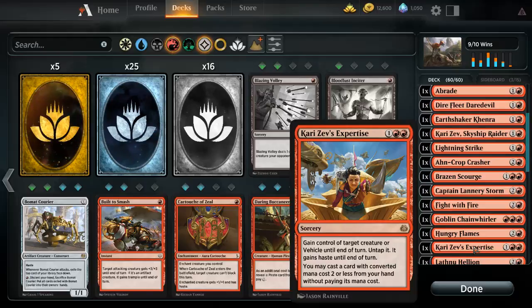This next card is essentially — I gain control of a targeted creature or vehicle, untap it, it gains haste, and I may cast a spell from hand with two or less converted mana cost. I wish the mana cost was two or less, but hey.